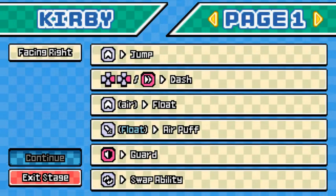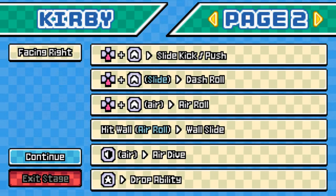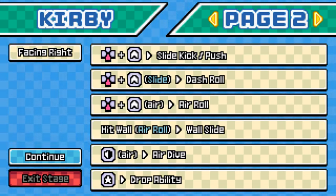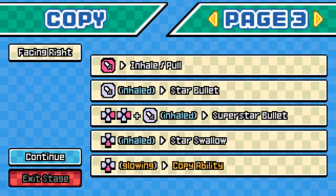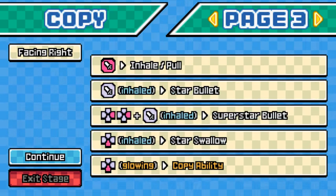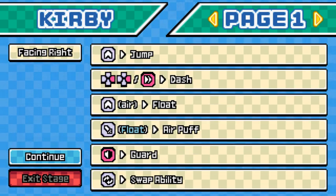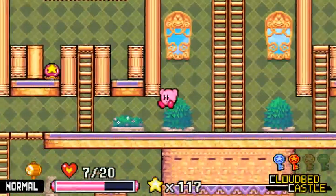Let me check my controls again. Slide kick. Push. Air dive. Drop ability. Inhale. Star bullet. Super star bullet. Star swallow. Copy ability. Nothing stands out too much yet.